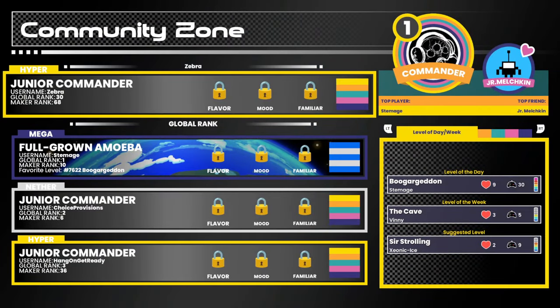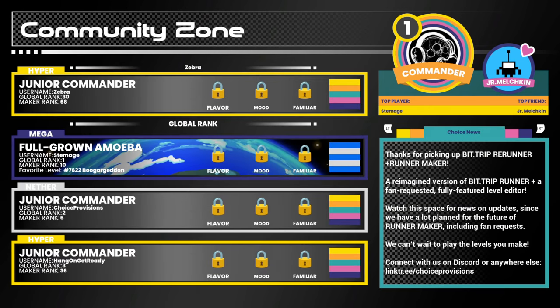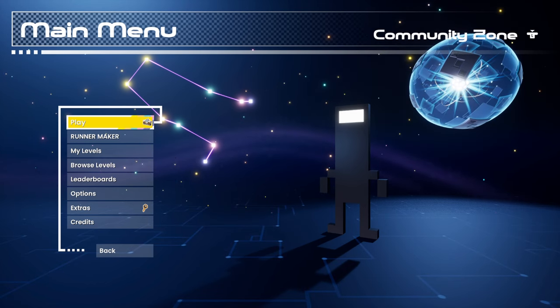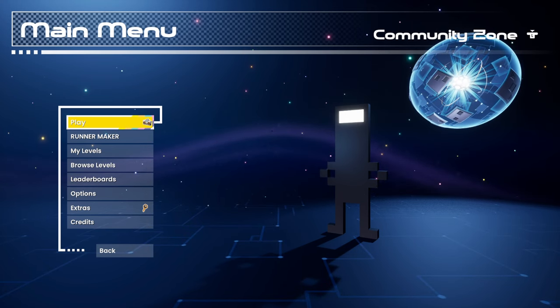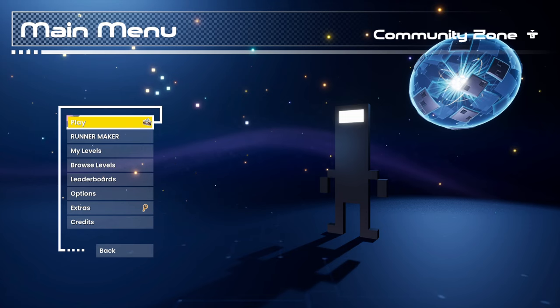We also have the community zone, where I guess we unlock more things just by being part of the community and creating and sharing levels. There are even levels of the day — that is so cool. If you're a fan of BitTrip or maybe you're totally new to the series, this is an excellent time to jump in because the game is so much fun. It's everything I loved about the original, but so much more — definitely go check it out. There's a link in the description to the Steam page for PC. Thank you to Choice Provisions for sponsoring this video — it means a lot. This is definitely one of those games I would have played for you guys anyways. And with that, that is going to wrap it up for today's episode of Zebra's Arcade. Thank you guys so much for watching — I'll see you next time. Bye bye!